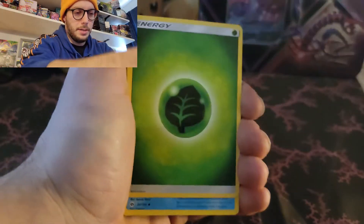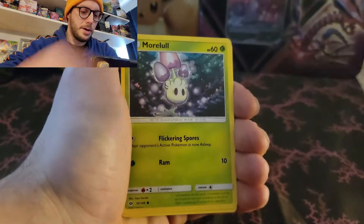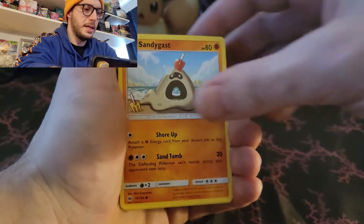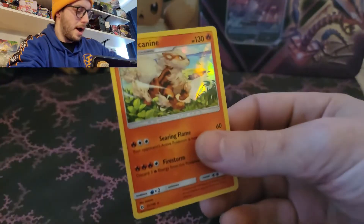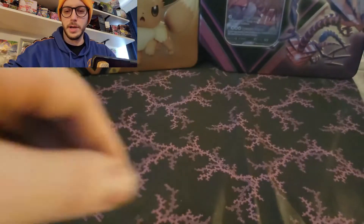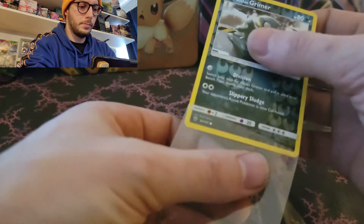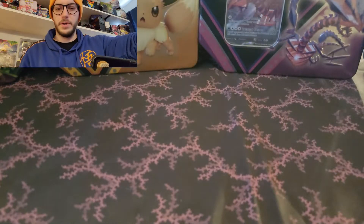Sun and Moon was a great set. Chinchow, Morlo, Skarmory, Caterpie, Sandegust, a Reverse Rowlet, and a Hollow Arcanine. Pretty cool - nice pull. Arcanine, you can't go wrong. That artwork is wonderful on him. That is awesome. We'll sleeve him up.